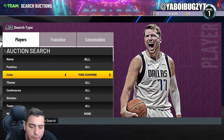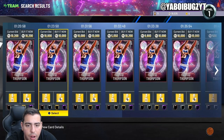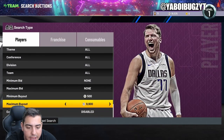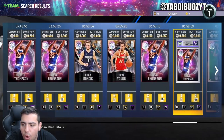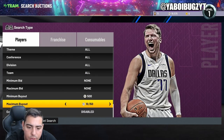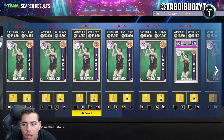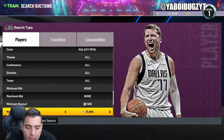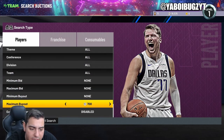Next up, the Galaxy Opal filter. I've sniped cards for 2K on here — David Thompson, the Zero Gravity Opal, amazing stats. Is he worth investing in? Yes, absolutely. This card will easily be over 12K in no time. If you get them for 9K and sell for 12K, you're making about 2,000 MT profit per flip. Also just missed a Pete Maravich Galaxy Opal at 9K — profit margins are strong on this filter.